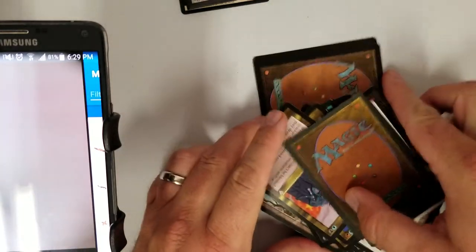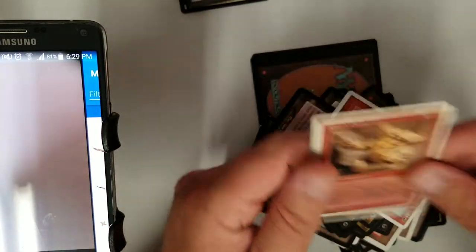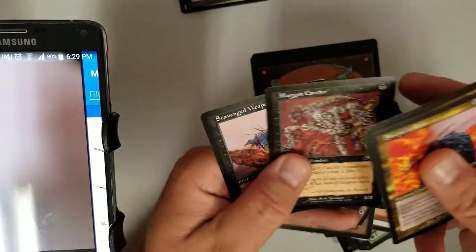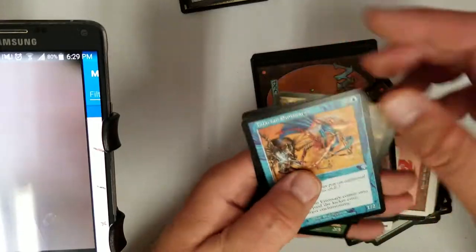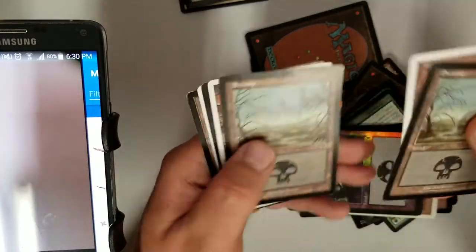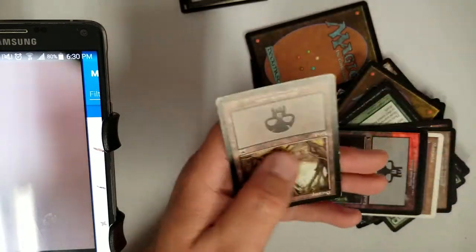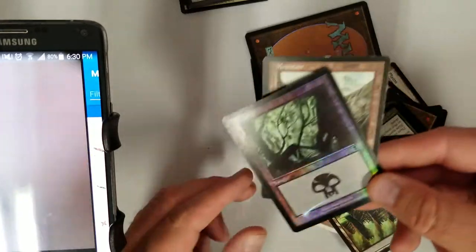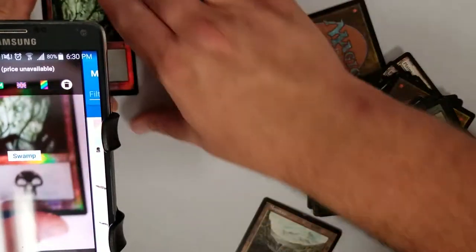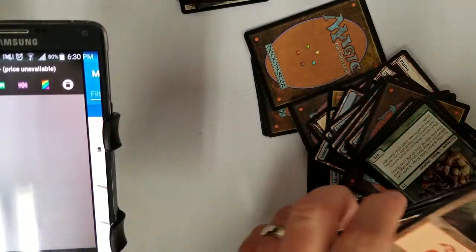Not too shabby. Fourth Edition stuff, Invasion stuff, Apocalypse — again, all over the place. I'm happy it's not just pure 100% Fate Reforged commons or Iconic Masters commons and basic lands from some other country. Take a foil basic land — wonder if the Delver can figure out what that is. It knows it's a swamp from Odyssey, but it doesn't know the price. That's all right.